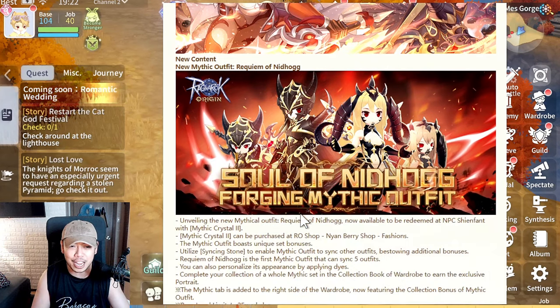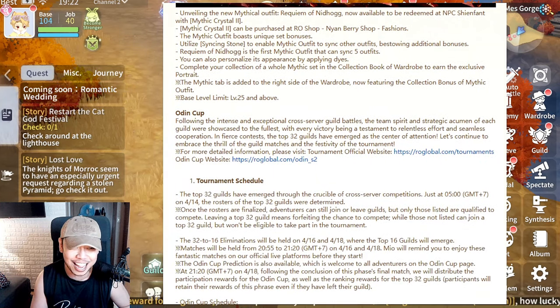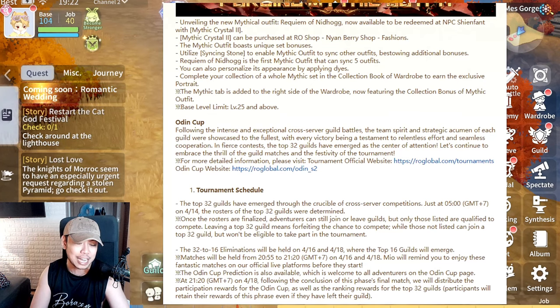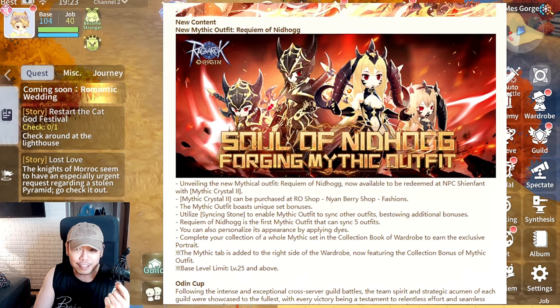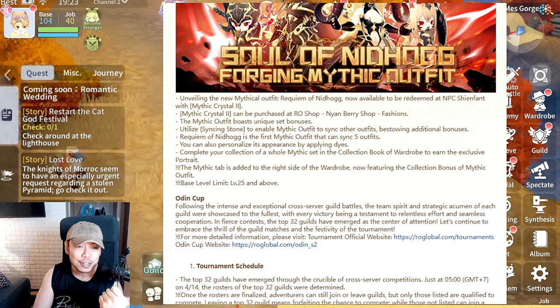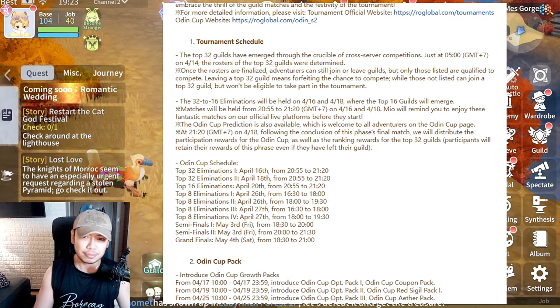They're going to draw in first the whales because of the Requiem of Nidhogg — it's a new Mythic outfit, already around 3,000 USD. It's going to be 250 pieces for the costume alone, multiplied by 200 each crystal, so that's a total of 50,000 pesos or 1,000 USD just for the costume, which still sums up to about 3,000 USD total.